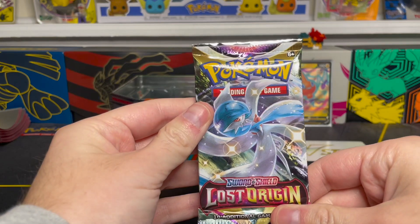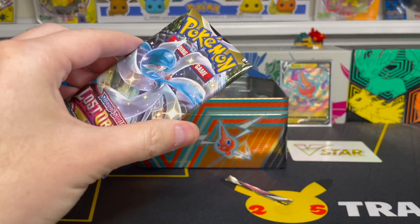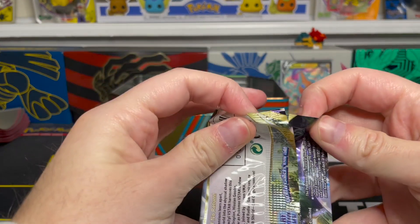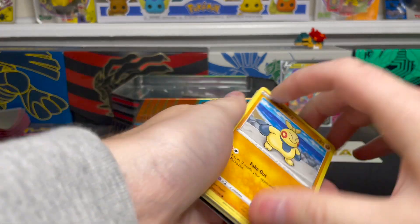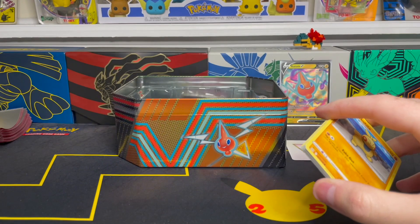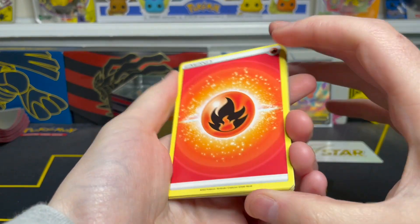Next we're getting into another Lost Origin pack with Radiant Gardevoir on the front. I'm really looking forward to the Radiant cards coming up in the Silver Tempest set next month — almost this month now that it's almost November. In that one we're going to get the Radiant Jirachi and the Radiant Alakazam. I'm very excited for those two. I pulled the Radiant Alakazam in Japanese and that is a really, really pretty card, so I'm excited to see that one in English.